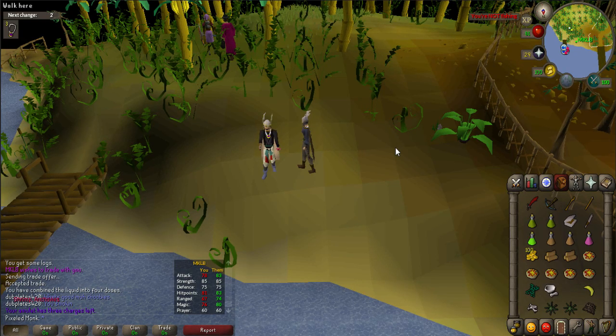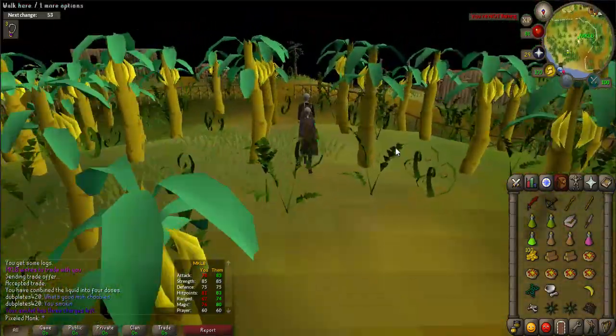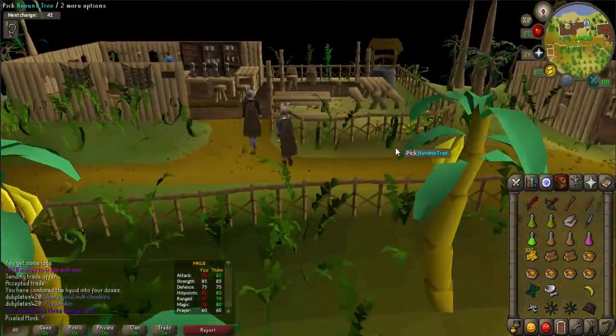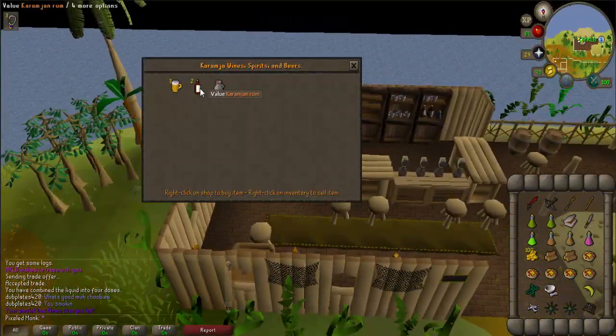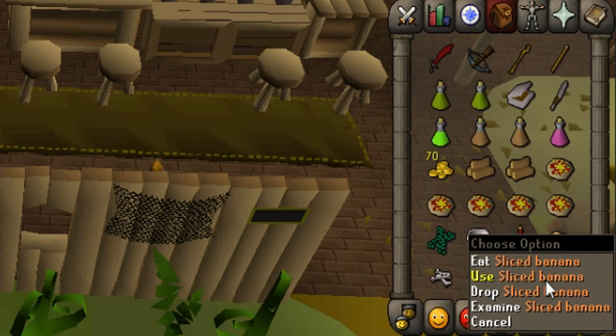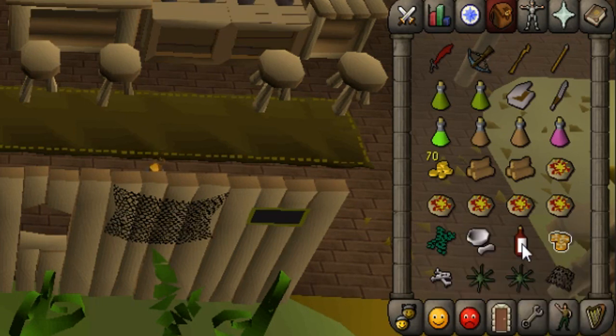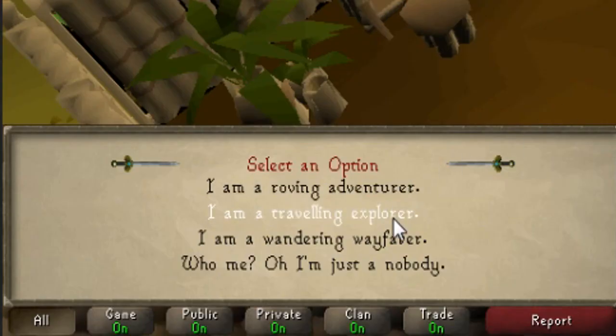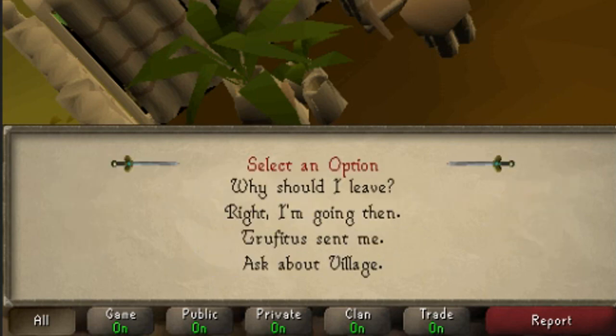Start the quest by traveling to Karamja, either by using the Charter Ship at Port Sarim for 30 coins or a charged Amulet of Glory. Use the map provided to get to the Musa Point pub. Once there, purchase a Karamja rum. Use your knife on the banana — be careful not to eat the banana slice. Right-click on the banana slice and use it on the Karamja rum. Use the map provided to find Timfraku, who is located upstairs in the building southwest of the hut with the anvil marker. Talk to him and select any of the top three options given to you, then say 'Trufitis sent me.'